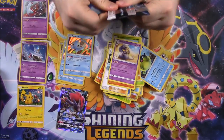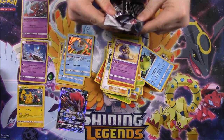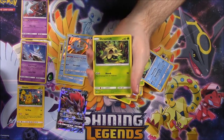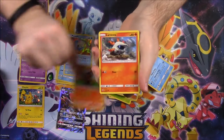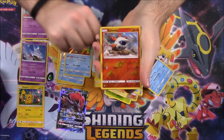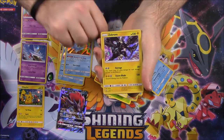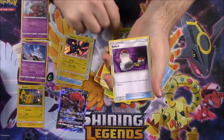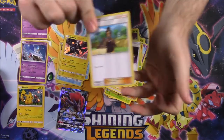Our last pack — our last hope to get a shiny Pokemon. Are we going to get it? I doubt it. We have Shroomish, Litten, Larvesta, Purrloin, Minun, Larvesta as the reverse holo, and another Zekrom. Then Steel Energy, Carnivine, Switch, and Howl.